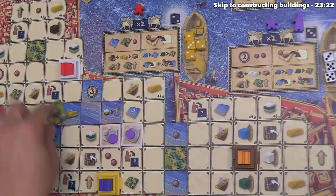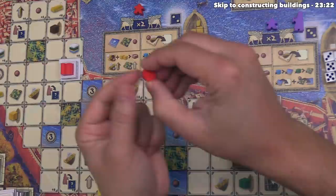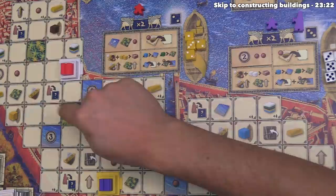Claim tokens on gardens stay there until the end of the game, whereas claim tokens on project tiles are returned to players' supplies or the general supply to be taken later through various actions. Each player only has 15 claim markers, so the red player now has one less claim marker for the rest of the game for things like placing tokens on project tiles.